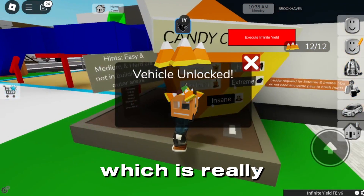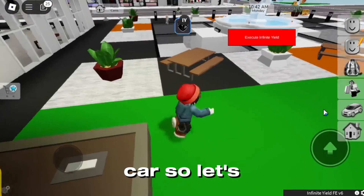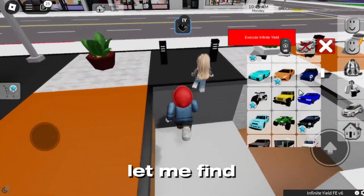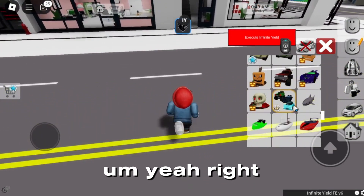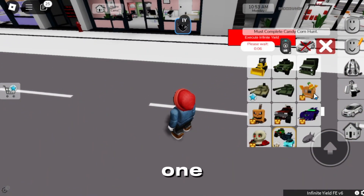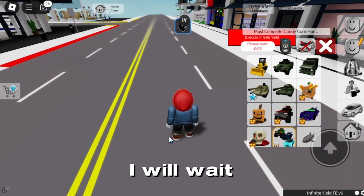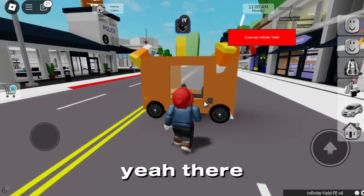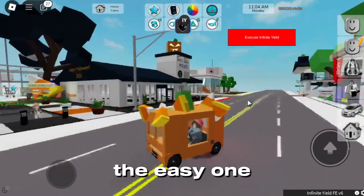As you can see, vehicle unlocked, which is really cool! So you got the first car. Let me find it real quick — yeah, right over here. This car is for the easy difficulty.